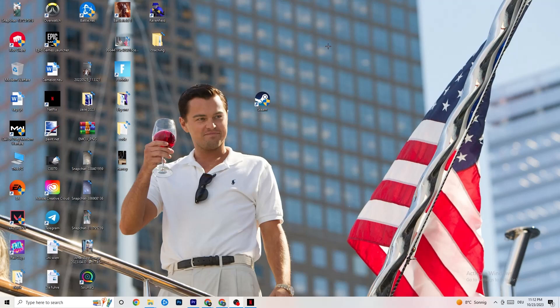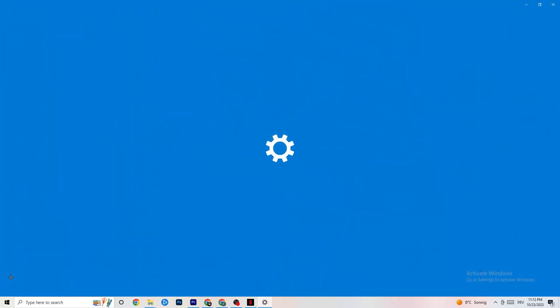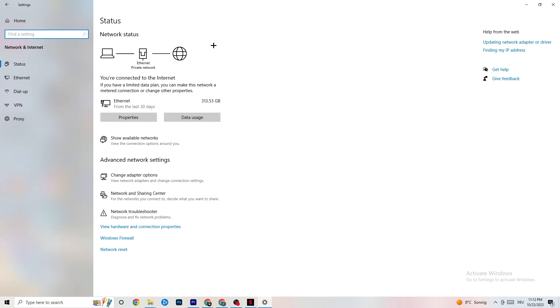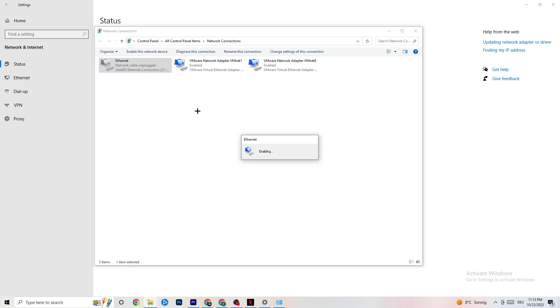If that doesn't work, navigate to the bottom left corner of your screen and click the Windows Settings symbol, or press the Windows key on your keyboard. Click onto Settings, then Network and Internet. From there, click onto Change Adapter Settings. You can see which connection you're on — Ethernet is cable, Wi-Fi is wireless. Right-click your connection, click Disable, wait a moment, then Enable it again.